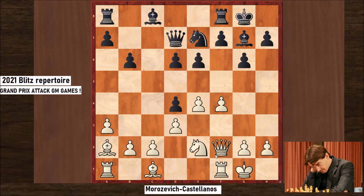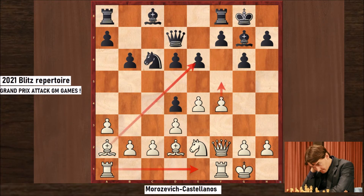Interestingly, Morozevich played the queen on f2, targeting the pawn on d4, and Black has to defend. The normal move will be Nc6. Then you will play bishop d2 followed by rook ae1 and soon f5, and you're attacking over here.